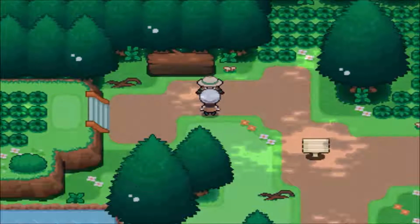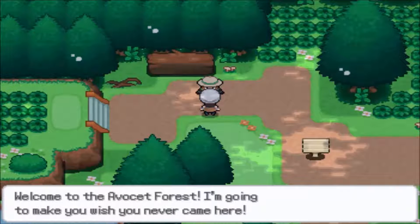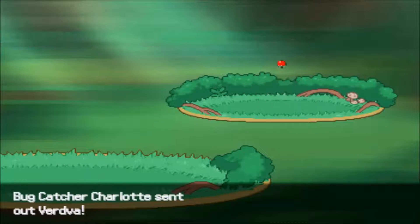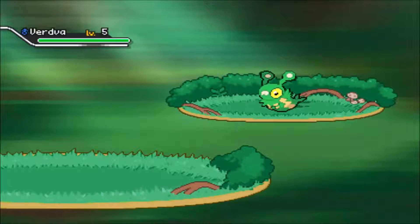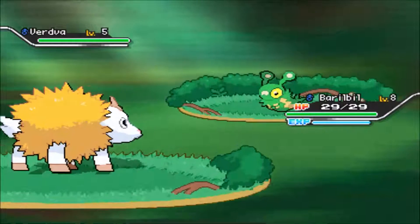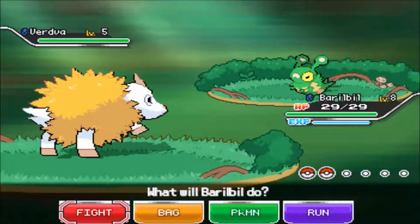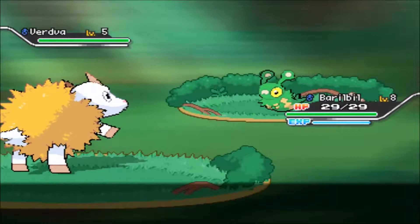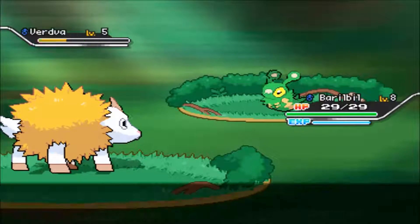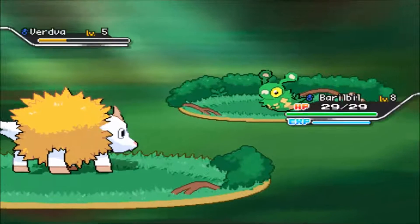Welcome to the Avocet Forest. Now we don't have any lag. Bug Catcher — I think that's the first one we've encountered, although probably encountered one on Route 2. Anyway, she's going to start with a level 5 Verdva. We're actually kind of okay leveled right now. I'm guessing the gym leader's going to be ridiculous, but we'll make do.